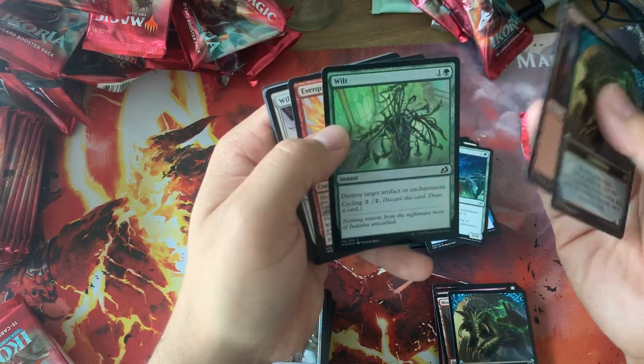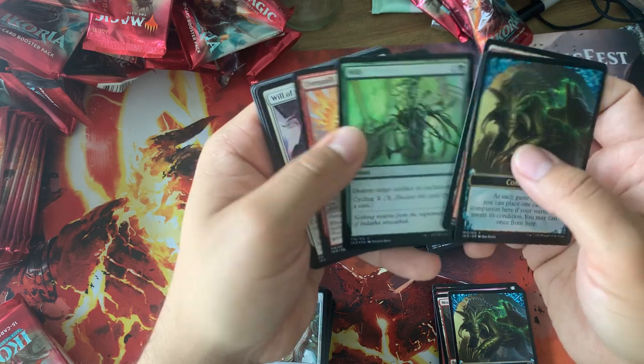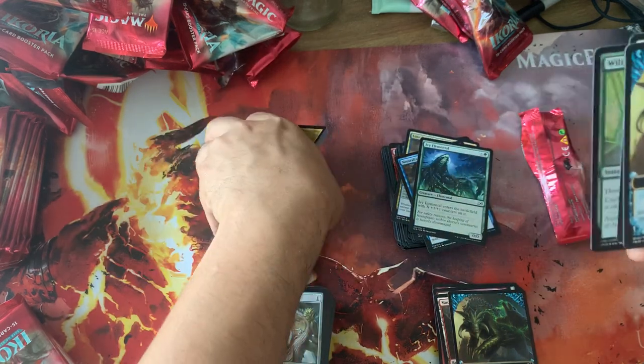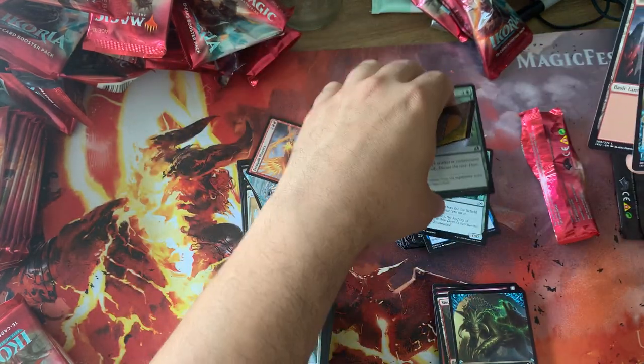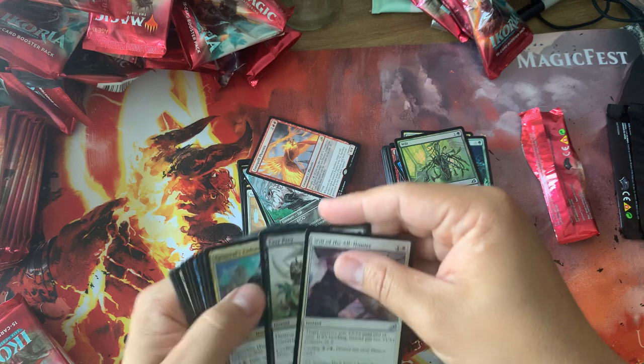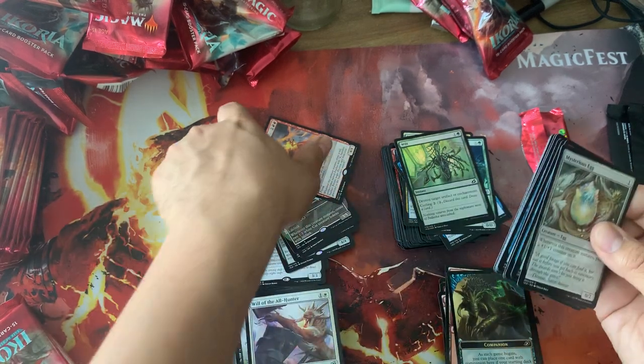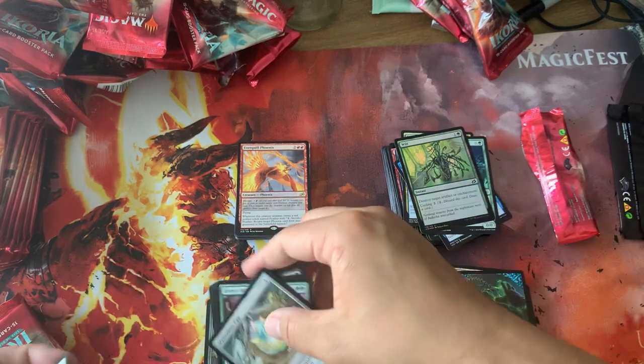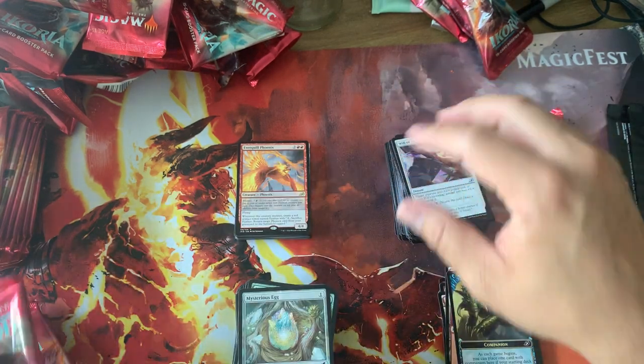Wilt — I think that's highly playable, just naturalize with Cycling. Everquill Phoenix — probably not the best card, but it's a Phoenix. Maybe Phoenix Tribal becomes big and everybody wants that Mutate card, because every time it mutates you get another Phoenix.